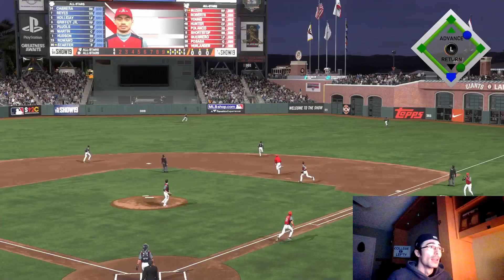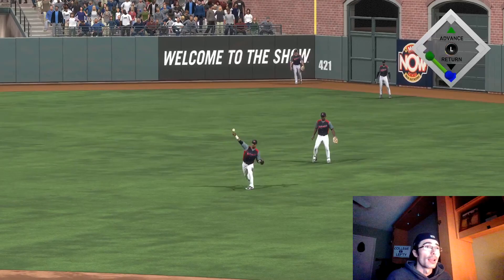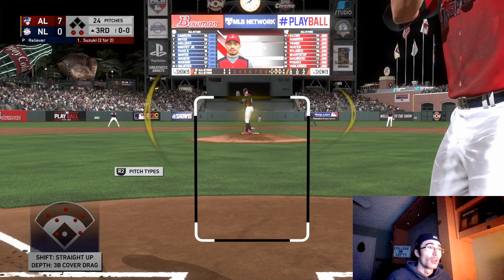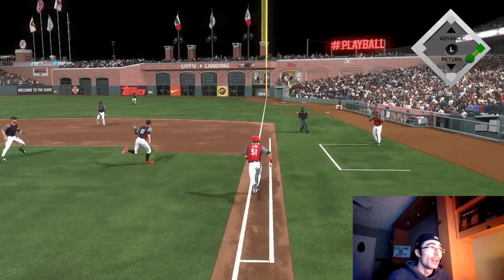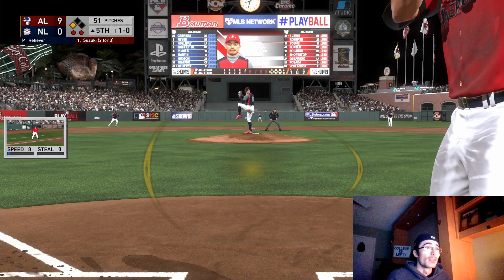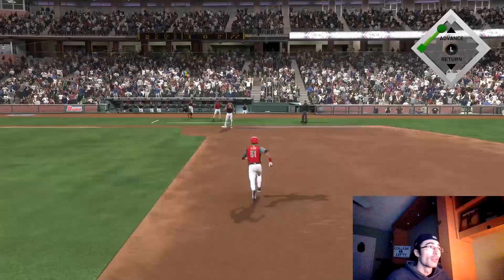In this game you needed three hits including an extra base hit. I'd recommend trying to get the extra base hit in the first two at-bats since you're not guaranteed four or five at-bats every game. We scored seven runs in the second inning, so I'm in a good situation. I grounded out on a power swing — if you already have two hits and the extra base hit done, just regular swing. I was completing this live, responding to comments, which is why I kept power swinging out of habit. Eventually a regular swing went into the gap, just out of Griffey's reach.